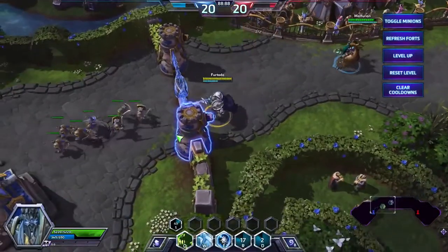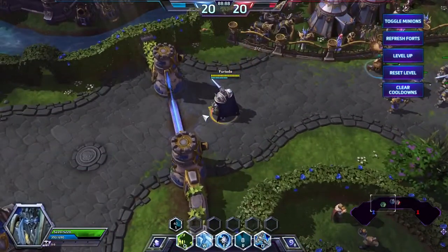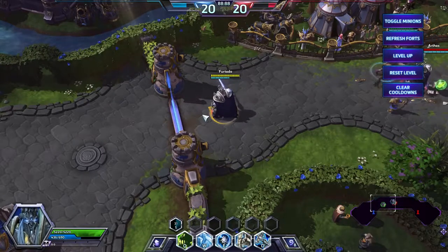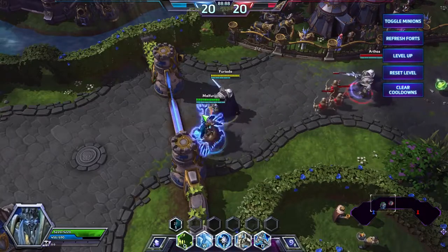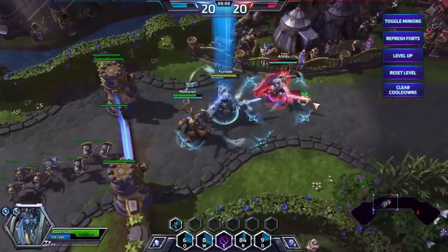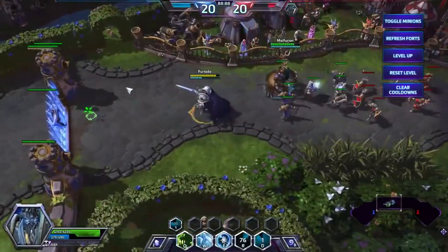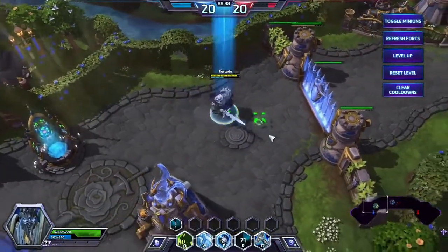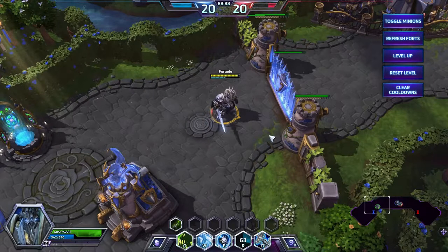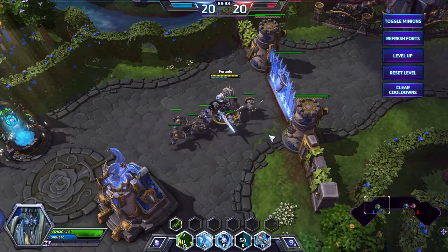Anyways guys, I hope you enjoyed that Arthas build. This is a bruiser-type build — there are plenty of other ways to build him, but this is the build I go for and in my opinion it is really one of the best builds. If you're running Arthas with a Stitches, a Valla, a Malfurion, and probably another assassin or specialist, I think it's a really good composition. If you're running this with another tank like Stitches, an assassin, a healer, and a specialist, then you're running one of the best builds for Arthas in the game. If you want to go full tank, that's something I wouldn't recommend because I think Arthas is a little bit better as a bruiser. Anyways guys, I hope you enjoyed the video and I'll see you guys for the next one.